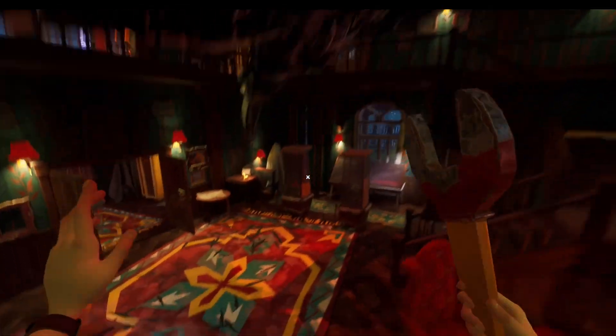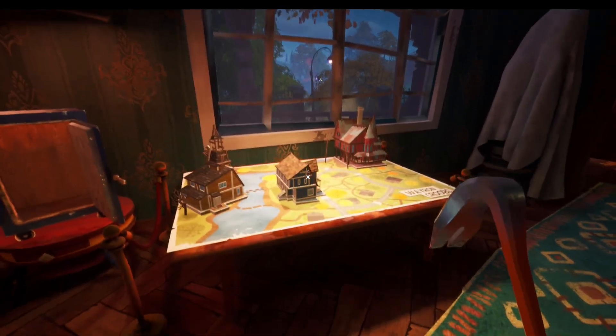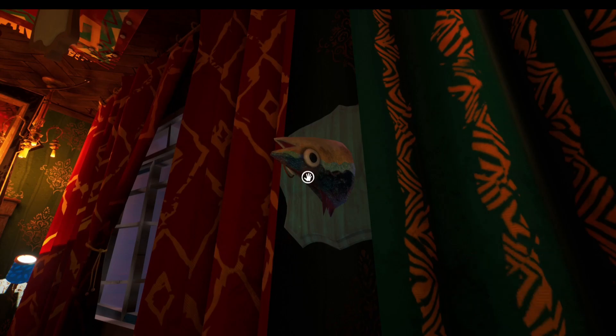Next up we'll go for the fish head - this is a pretty easy one, it's just downstairs. A little trick for you here: you can actually open this door from this side as well, which can save you from doing this whole puzzle if you really wanted to miss it. And you find the fish head just on the wall right here.